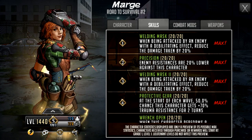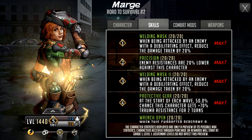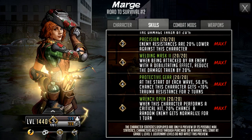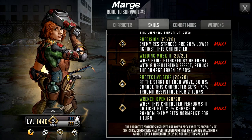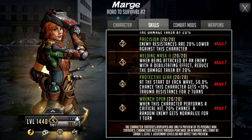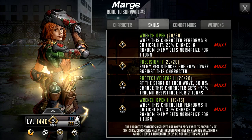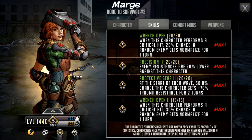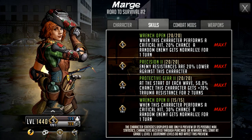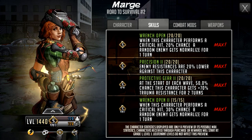Looking at passive upgrades: at grade one she gets the first half of Welding Mask, grade two the first half of Precision, grade three the second half of Welding Mask giving 40% damage reduction. At grade four she gets the first half of Protective Gear — 50% chance for 70% trauma resistance for the first two waves. At grade five she gets the first half of Wrench Open — a 20% chance one random enemy gets normalized. At LB2 Protective Gear upgrades to 100% chance, and at LB3 Wrench Open reaches 50% chance to normalize on every crit — potentially normalizing two characters off her rush.